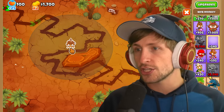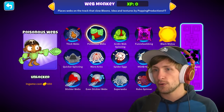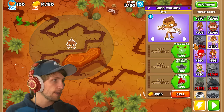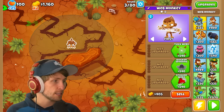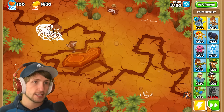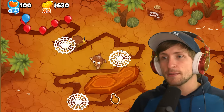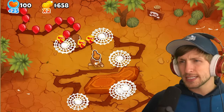The range on this guy is crazy. Poisonous webs costs 640 - we might be able to buy that right off the bat but it might be a little expensive. We need 650, so I can just put down a free dart monkey to help out. They literally just throw down a web right at the start - they actually throw down a ton of webs.